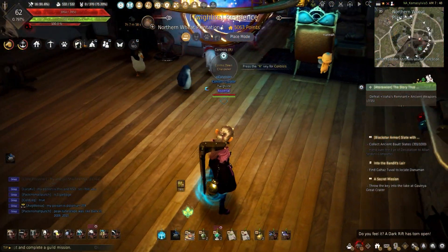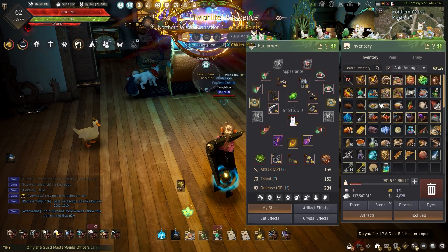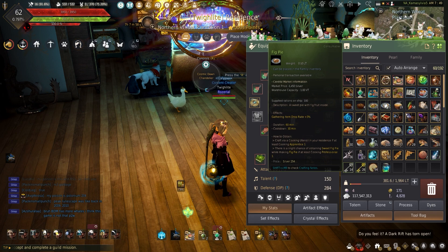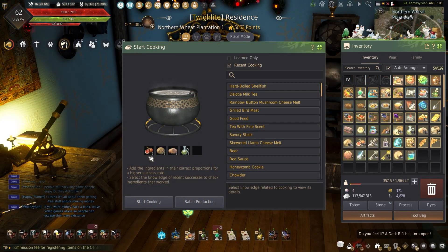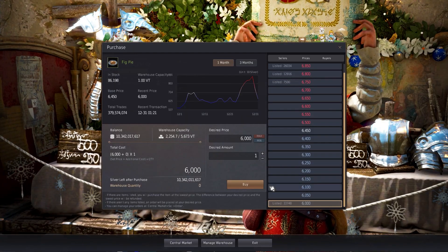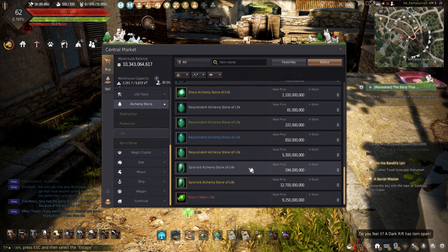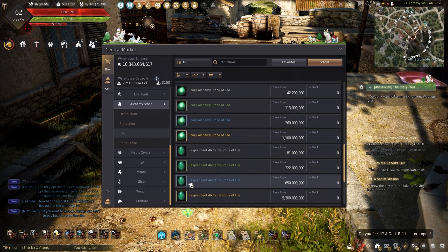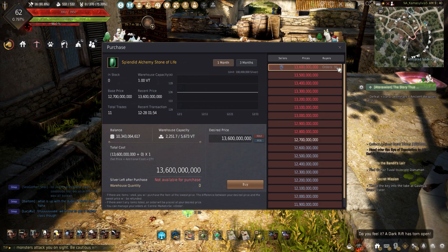Getting onto the items that will increase the item drop rate while underwater gathering. These items are few and a little annoying to get, but can increase the amounts of coral or lobsters obtained. We have the sweet fig pie, which increases gathering item drop rate by 3% and can be cooked using 5 fig, 3 dough, 3 sugar, and 2 olive oil, or can be bought off the central market. The next item is the alchemy stones of life, which can increase item drop rate ranging from plus 3% to plus 20% with a splendid alchemy stone of life. These can be crafted using alchemy or bought off the central market.